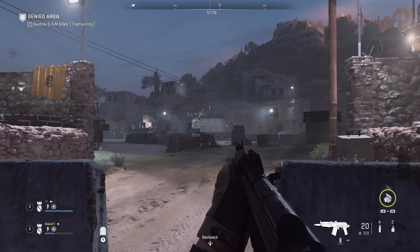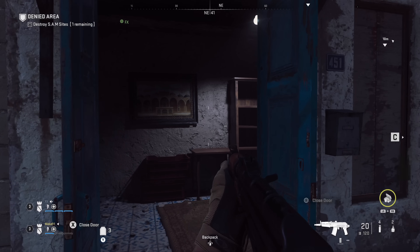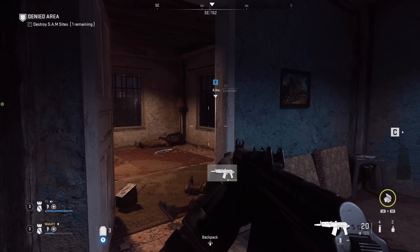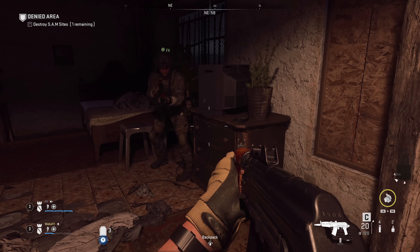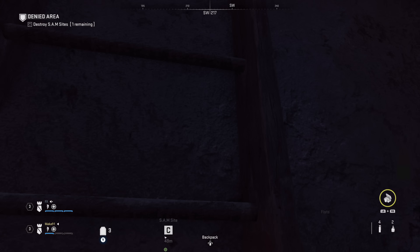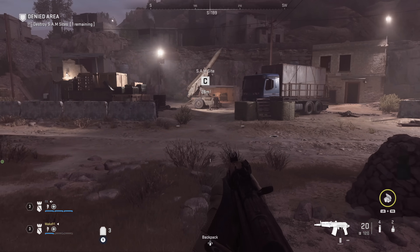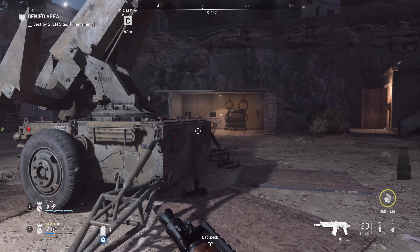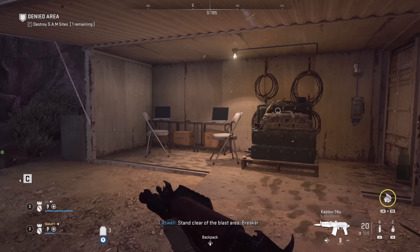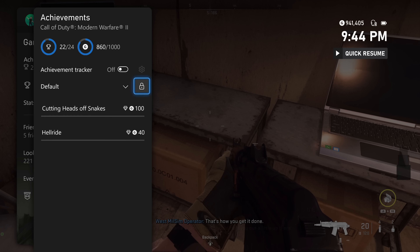Last but not least, we're at SAM site C. You should have 19 fragments at this point, but I'm going to show you two here since they're close to each other — so if you missed one, you'll still grab the achievement or trophy. As you enter SAM site C, go up the stairs in the first building on your left and you should find one sitting on a desk next to the TV. Congratulations if your achievement or trophy unlocks there, but let me show you one more. Exit the building, go downstairs, and run towards the SAM site — just behind it there is a little shelter where you can find another Intel fragment. If you've found more than me, please let me know in the comments; you'll help out a lot of people in the community.